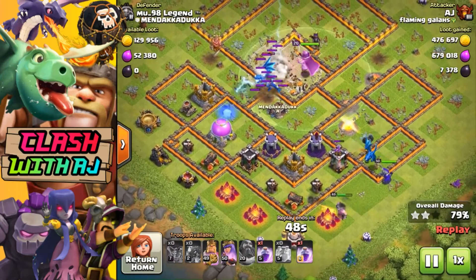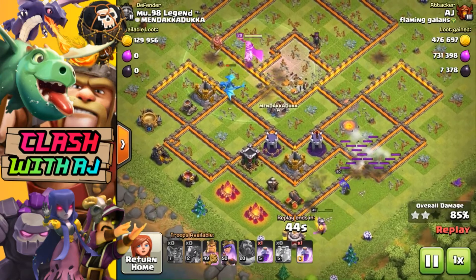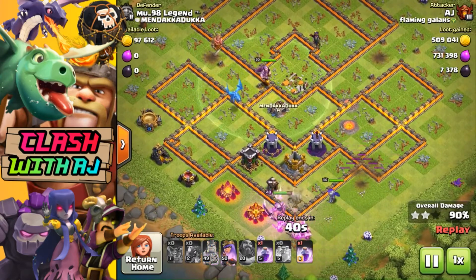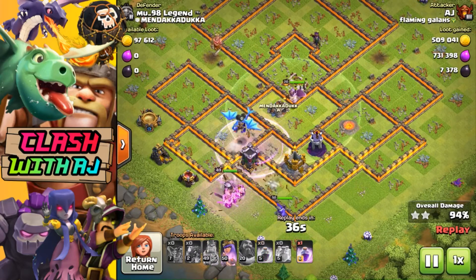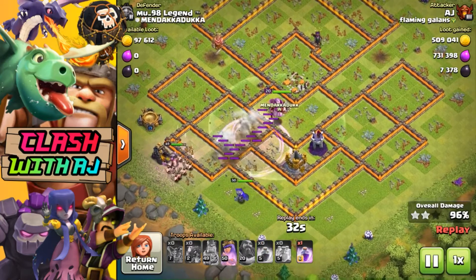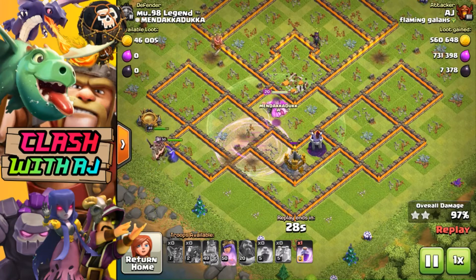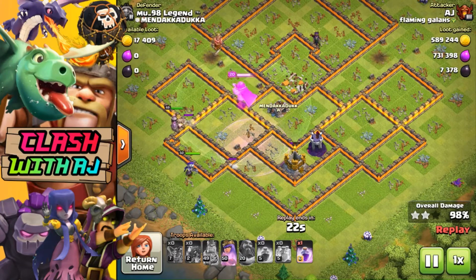Same as Queen Walk Miners — they're lots of fun — but at the moment I've been focusing on Electro and Loons. In a couple of these replays you'll see I had my King; in the later replays I don't have my King because he's currently going to level 50, which is going to be awesome as he gets that extra ability. He's a great tank — as I said in the last video, always great to have your heroes close together and try to get them maxed as fast as possible.